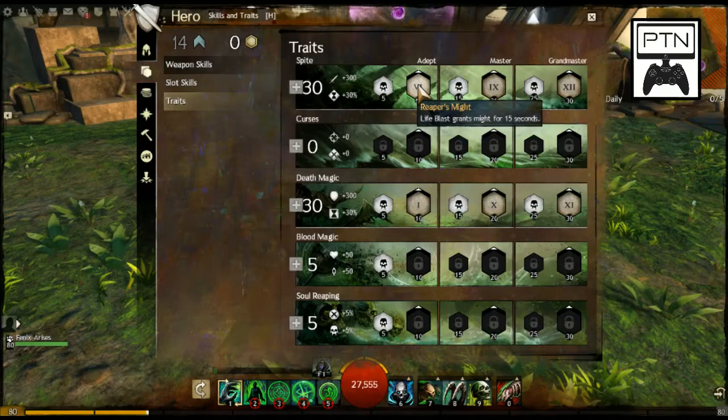Life Blast is a really slow attack that comes from your Death Shroud, but you can get two, three, even four stacks of Might. We're not looking for the power — we're looking for that condition damage boost. We're going to skip Curses and go over to Death Magic. In Death Magic I've got Toughness and Boon Duration. My build doesn't benefit from Boon Duration itself, but in a team environment an extra 30% doesn't hurt.